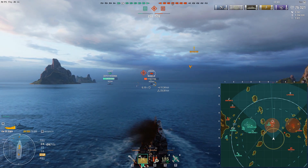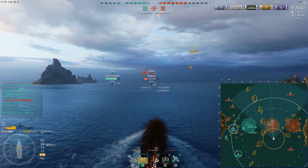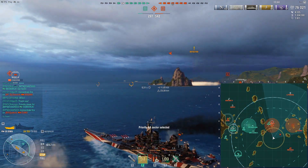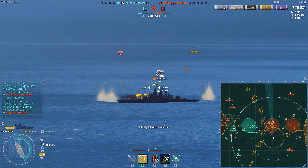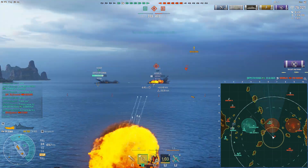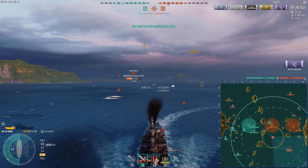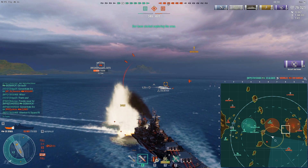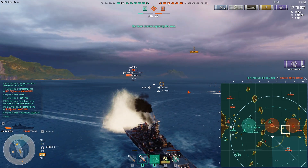Lion has a super heal; Izumo, FDG and Sovetsky Soyuz have armor; and even Alsace has a bit of a turtleback. Iowa has slightly improved torpedo protection compared to North Carolina with a torpedo damage reduction of 25%. This is some of the worst among tier 9 battleships, but many tier 9 battleships have the same or similarly poor torpedo protection, so Iowa is not unique.